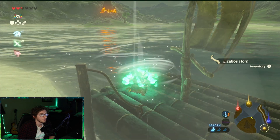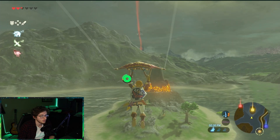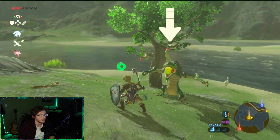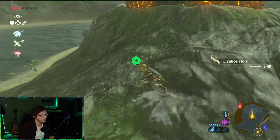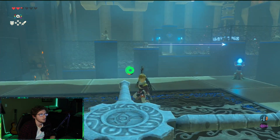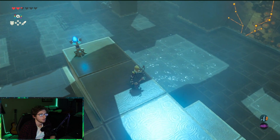Let's use a good old Revali's Gale to get over here — makes things a bit easier. Get my fire arrows. There's more lizards — there's all foes. Let's shoot that. He dodged me. Not anymore. Burn vines, burn! I remember this shrine — this one was very, very confusing for me to figure out for some reason. Just push this around, that will rotate all the way and hit that, and then water will come up. The water's coming up.